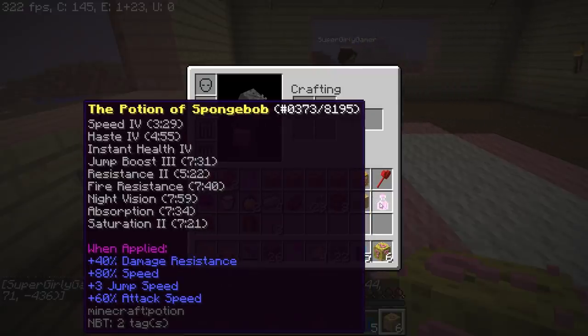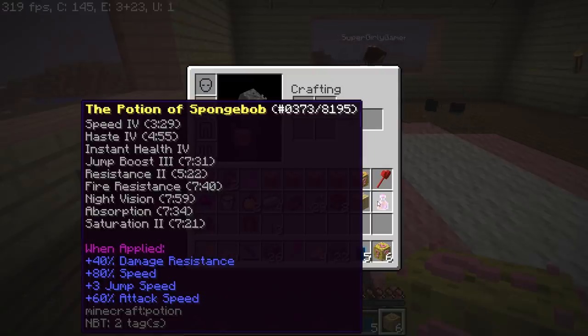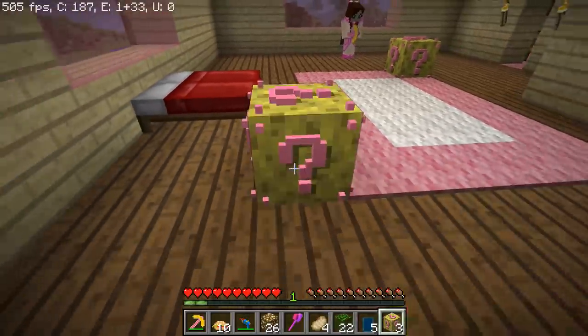I got a sponge potion of block — it's called the potion of SpongeBob! I got an enchantment table. I got some obsidian, maybe I can make something out of that. You can make a nether portal! A beacon — wait, is that for something? Why would a beacon not be for something?